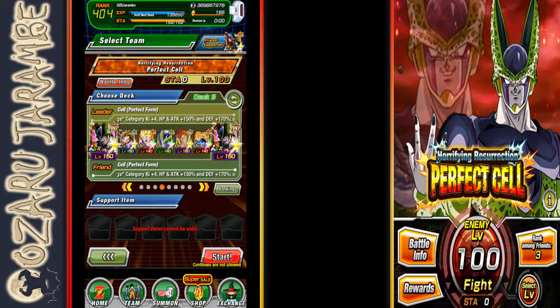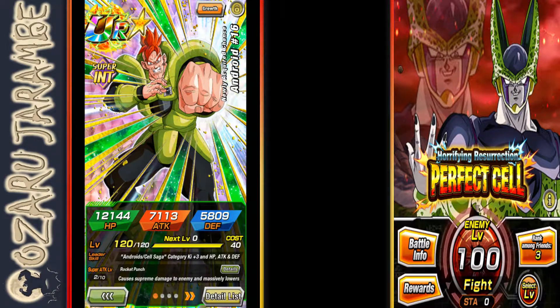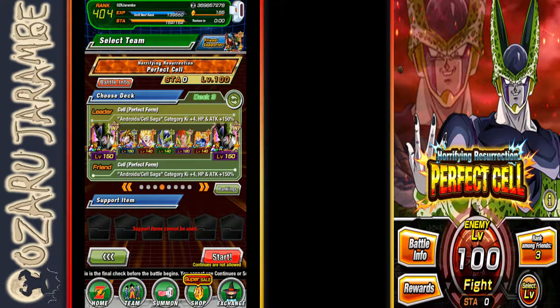Our third team is the Android Cell Saga category with the LR Cell as lead. The only unit we haven't discussed on this team is Android 16. Although he has type disadvantage on levels 40 and above, he has a high chance to guard all attacks, so it's really not worth worrying about. He gives all allies Ki Plus 3, attack plus 50% if you have Gohan attacking in the same turn. He does have a farmable super attack as well.